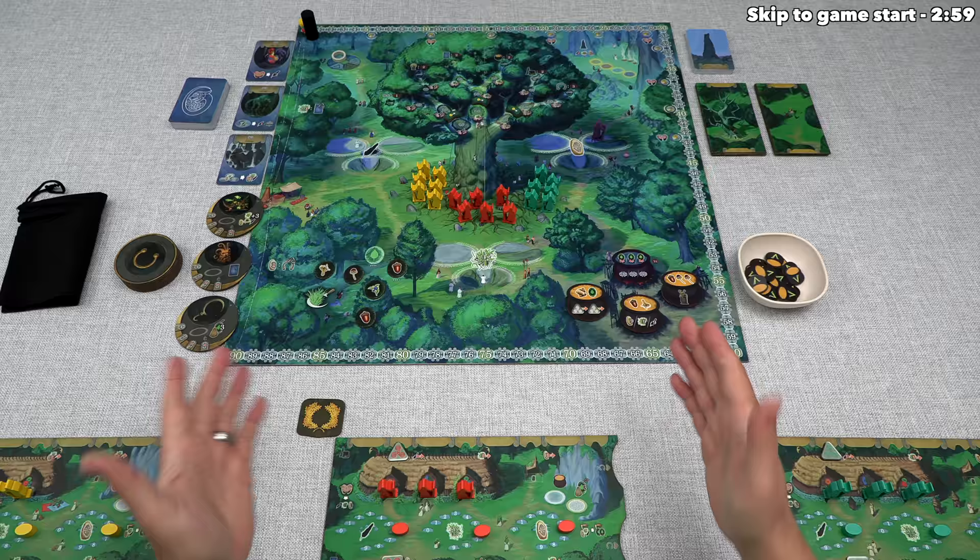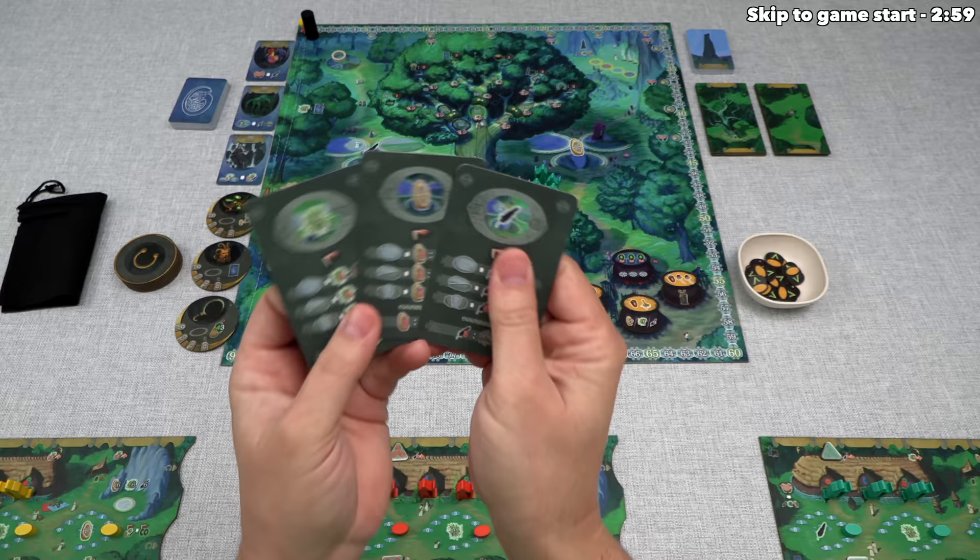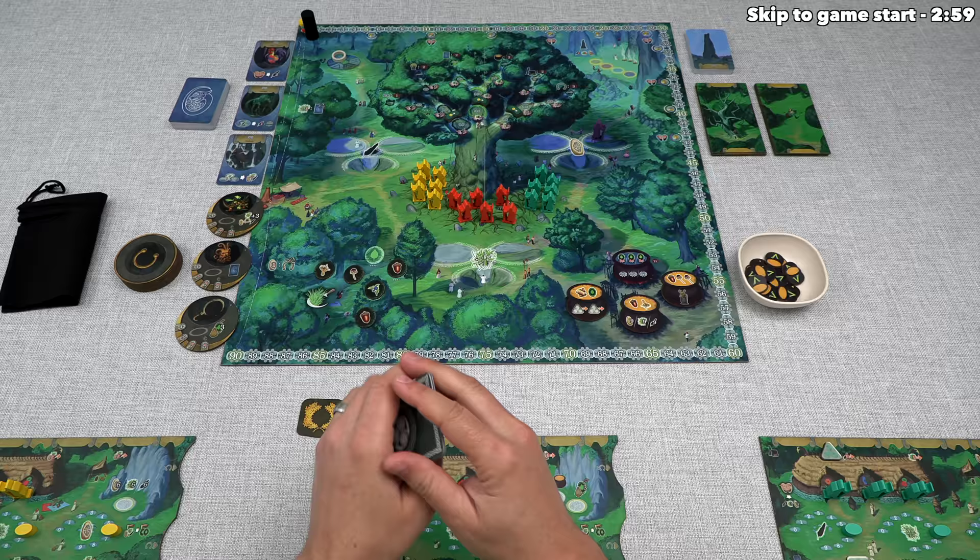Mechanically, the way this game works is we are going to go through five full rounds, and within each of those rounds we are going to be sending our druids out to do a variety of things. Our active druids can go to various temple sites, and the specific things we can do there are dictated on these moot cards. We can also send druids to special sites in order to activate specific actions, and every single druidic order has unique actions printed on them.